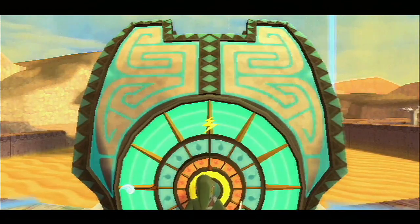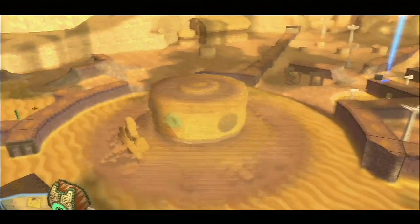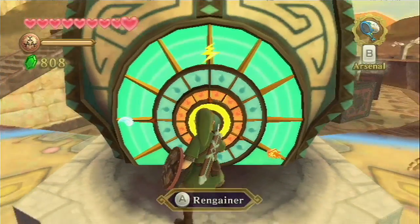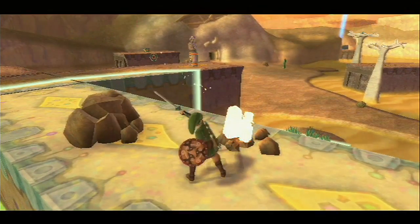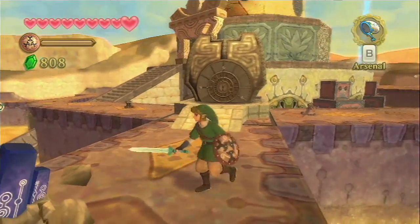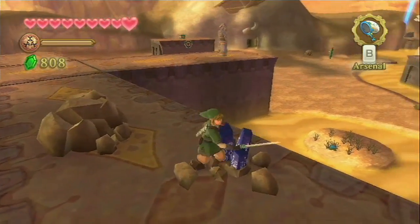Ouais, puisque là, grâce à des chronolithes — ce sont des espèces de pierres précieuses qui brillent — grâce à ces chronolithes, on peut remonter le temple. Voilà le magnifique temple. Avec ces chronolithes, par exemple si je le touche, il y a une portion du niveau qui ne fait plus partie du passé. On est dans le présent, et dans le présent c'est plutôt un désert avec du sable, tout ça. C'est le classique.